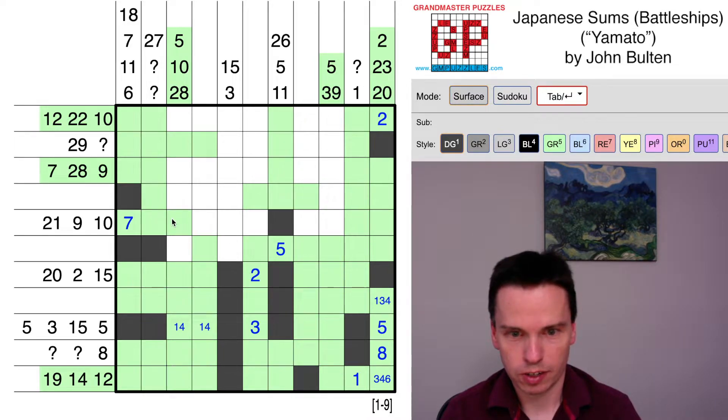Let's come back to this third column. To make this be 5, 10 — this is the 5, this is part of the 10, this has to be marked off, this marked in, this marked off. These are from the battleship cornering. I see now nine actually in this column, so the remaining ones have to both be ships. These come in, and this makes this row now have nine, so these get marked in.